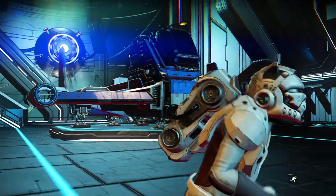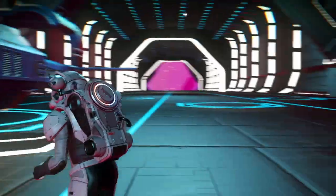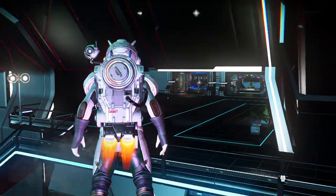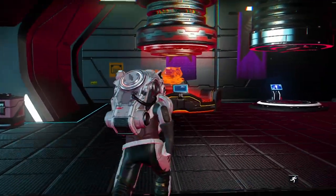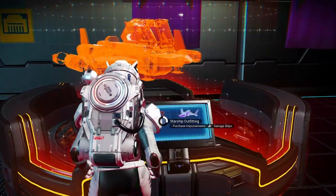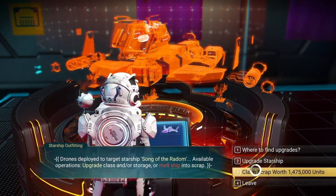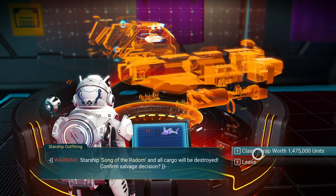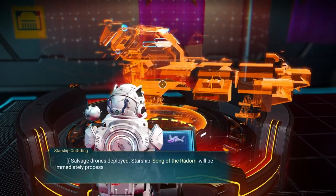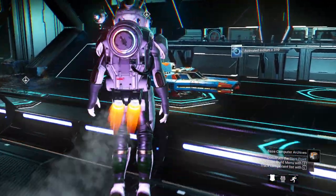Now we've tripled our shield strength and hyperdrive range just by slapping those modules on there — that's going to make a big difference. That's purchasing ships in a nutshell: go to the terminal, scrap whatever you don't want, get your modules out of it, and upgrade again. Super simple process, and that's really all there is to purchasing personal ships.